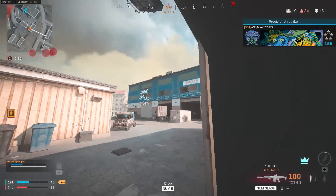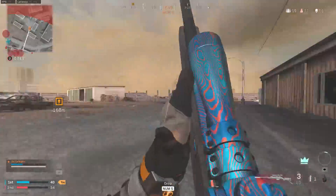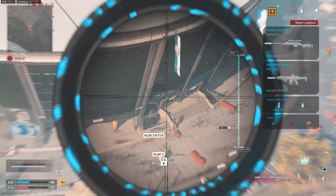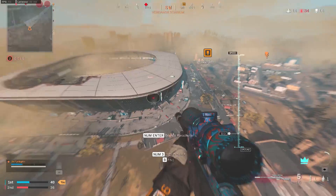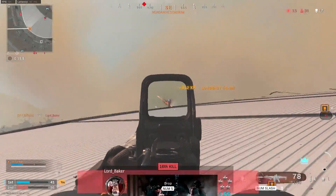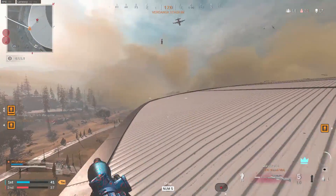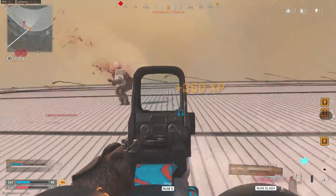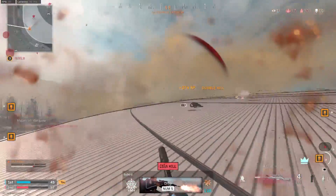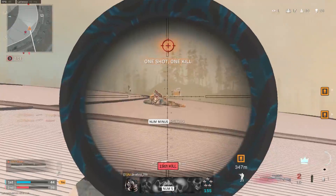Enemy UAV overhead — this is Striker 3-1, good copy, strike inbound. Enemy soldier incoming, gas is inbound, marking new safe zone. Gas is closing in.